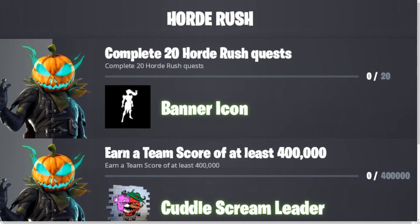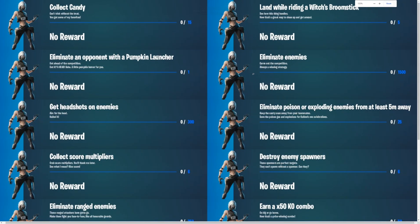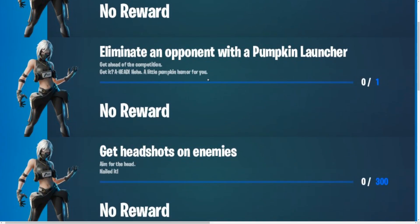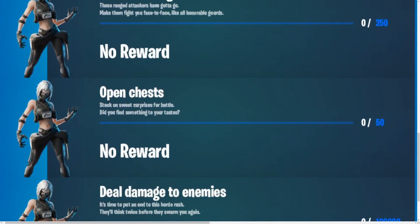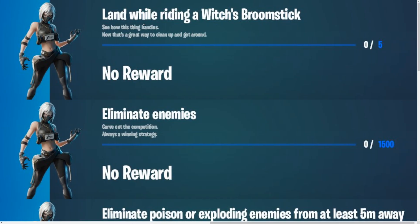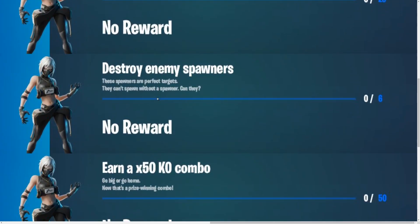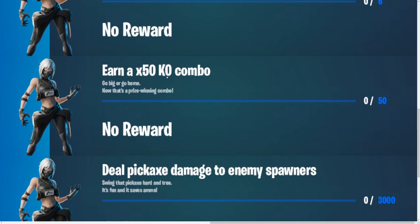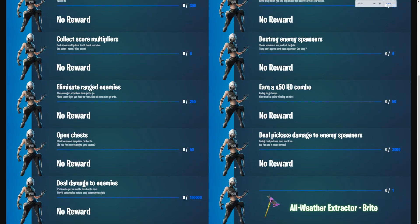There are also a lot of Horde Rush quests, along with the Halloween quests. You've got to: collect candy, eliminate opponents with the pumpkin launcher, get headshots on enemies, score multipliers, eliminate ranged enemies, open chests, deal damage to enemies — half of these are done within the Sideways. Also: land while riding a witch broomstick, eliminate enemies, eliminate poisoned or exploding enemies from 5 meters away, destroy enemy spawns, earn 50 knockout medals, and deal pickaxe damage to enemy spawners. If you complete all of these, you'll get the All-Weather Extractor, which is a new pickaxe.